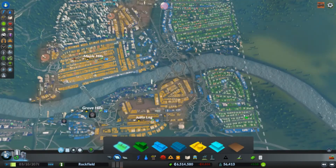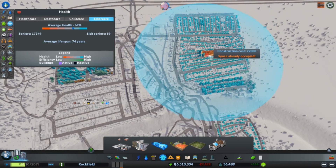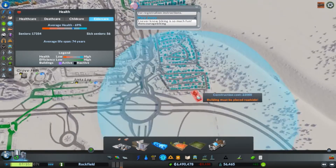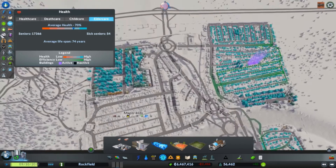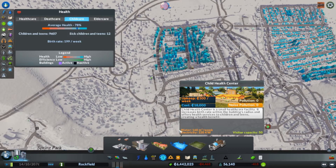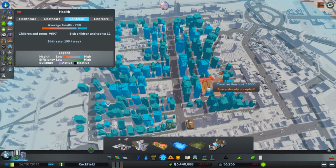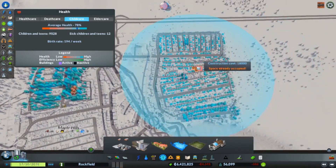I'm pretty sure this is residential — yeah, that's residential. Oh, this is my big nice area. This is my not-so-nice area, my start area with all the small houses. Replacing a bunch of houses with an elder care seems like a good idea. Child care — health services for children and teens. I heard it boosts birth rate. Let's see if we can get another one over here somewhere.